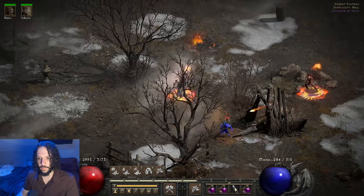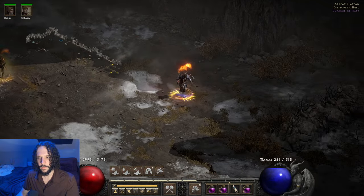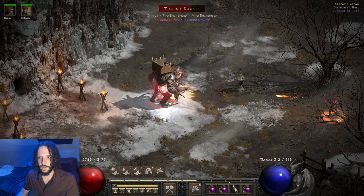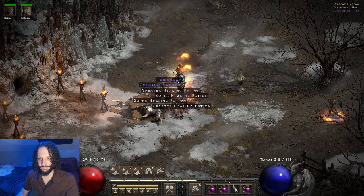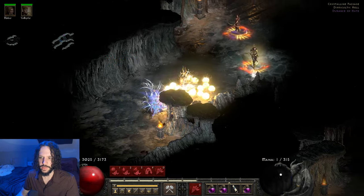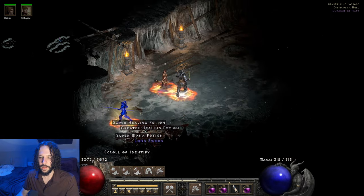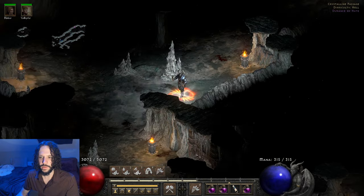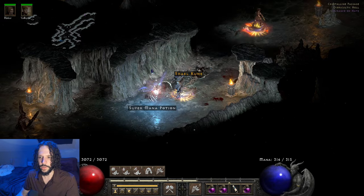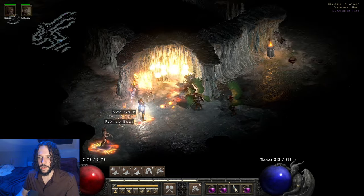There he is — let's see how fast he goes down. Look at all these guys. With our Lawbringer, these annoying guys just go way down and drop easily. Some of these are immune to fire, but not immune to lightning though.